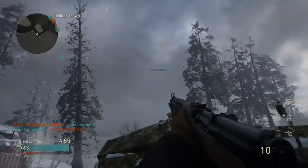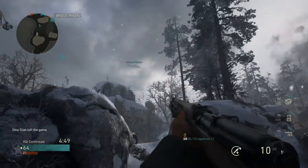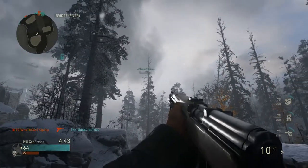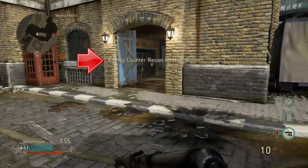Now it's not a full waste to have your counter-recon up in the sky — it does block the enemy team from actually putting up a recon. I'll show you what it's like if you're on the other team and the enemy puts up a counter-recon prematurely. You'll notice right when I get my recon plane I attempt to throw it up, but in the middle a notification comes up: 'Enemy counter-recon aircraft active.'